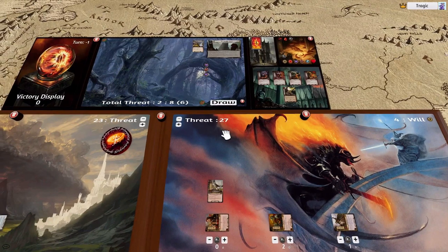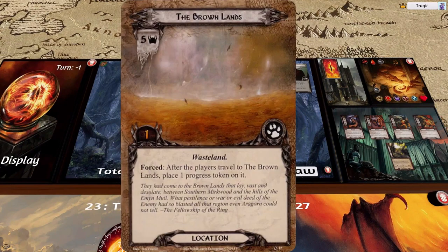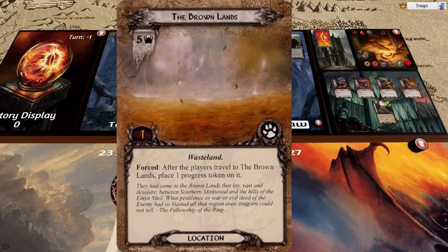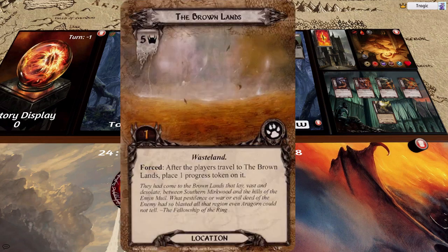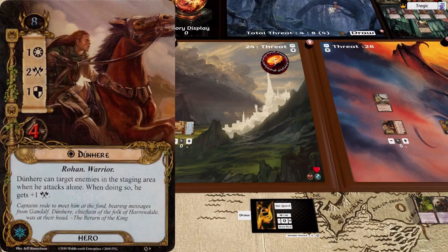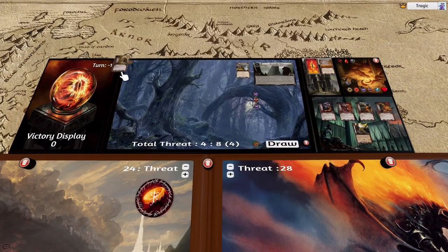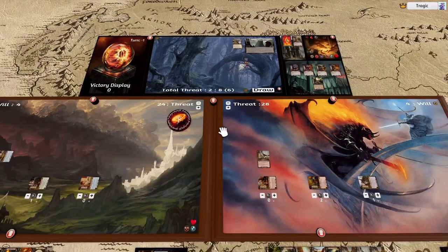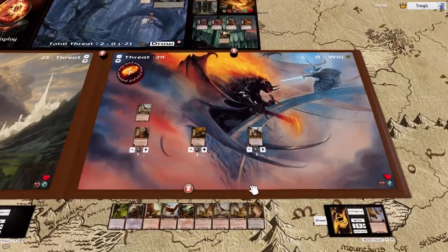We're questing for six. Negative five — Brown Lands — how unlucky. So we go up one threat, we have to travel to the Brown Lands, and after you travel it gets a top progress token so it's instantly discarded. Then we're going to attack into the staging area using Dunhere — he attacks with two, that's all we need to kill this bloke, so he's gone.